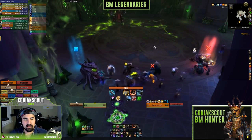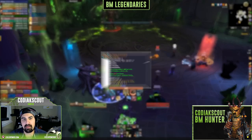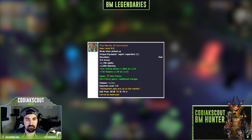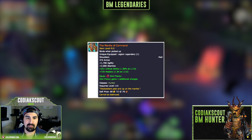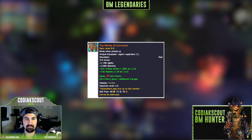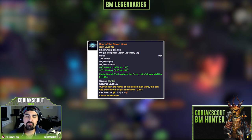BM Hunter is the most heavily legendary-dependent spec. The first and best legendary is the Mantle of Command, which gives your Dire Beast and Dire Frenzy an additional charge — more charges means more Bestial Wrath reduction, which means more DPS. If you look at any of the top BM hunters, they all have Mantle of Command. The second best is Roar of the Seven Lions, which causes Bestial Wrath to reduce the focus cost of all abilities by 15%. This synergizes extremely well with Mantle of Command.